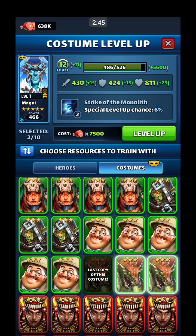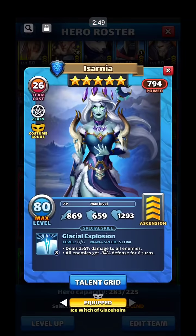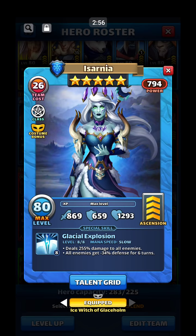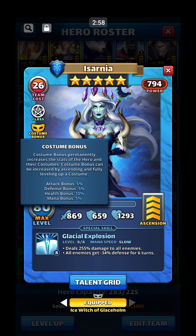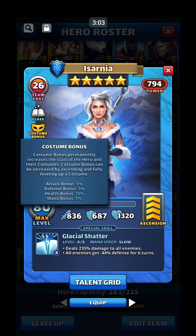For example, I already have Asarnia maxed out on regular and costume. The costume bonus you get for the costume — but if you click over to the regular one and click on 'costume bonus,' you still get it for the original. So even if you don't like what the new costume effect does, it's still going to have the same bonuses for the original hero, so you can still use the original hero and it still buffs them. Which is amazing.